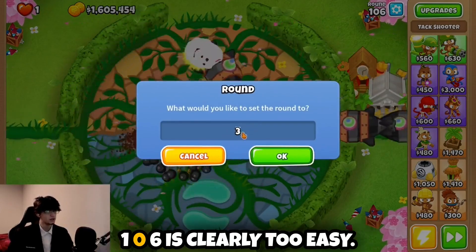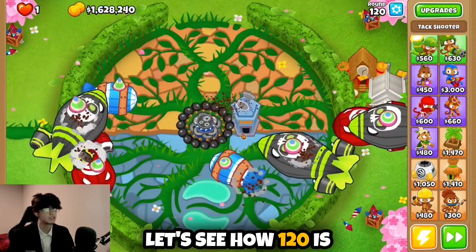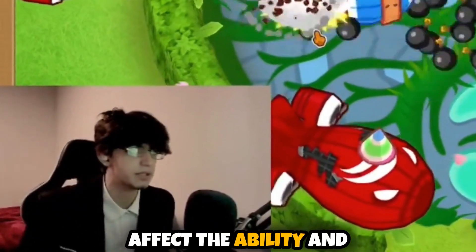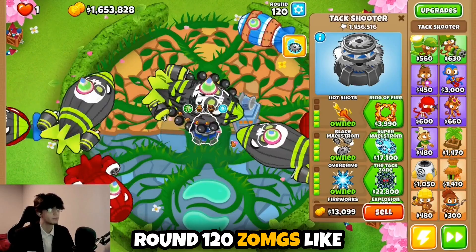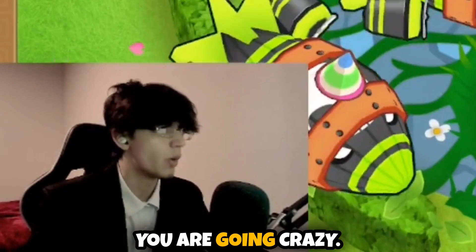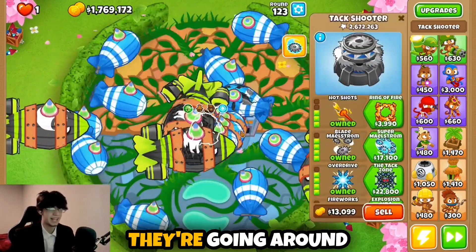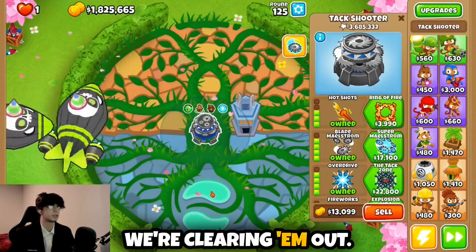Let's make it harder — round 106 is too easy, so skipping to round 120. Baby steps. Let's see what happens when we use the ability — I thought it was going to shoot out bombs, but it's just a normal ability, boring. Still, look at this guy destroying round 120s — the ZOMGs are like nothing. He's got over a million and a half pops! He's starting to struggle a little bit though — those fortified ZOMGs are giving him trouble, going around and around. Against the fortified BFBs though, we're clearing them out like nothing.